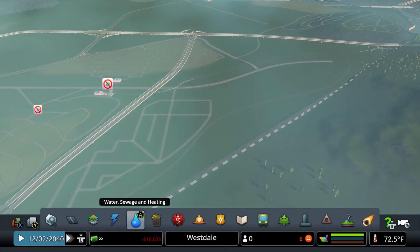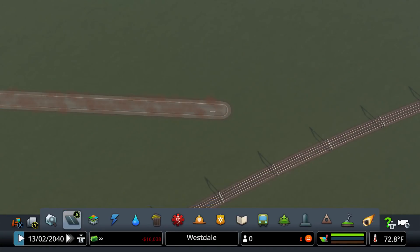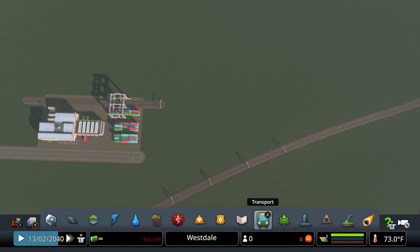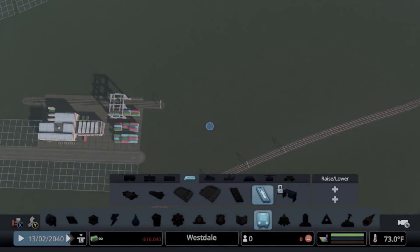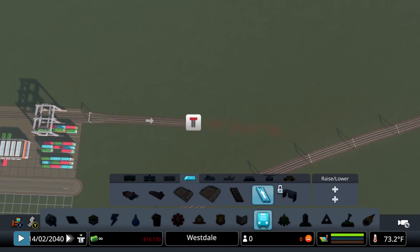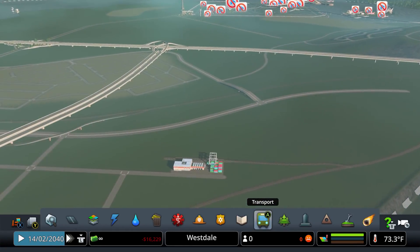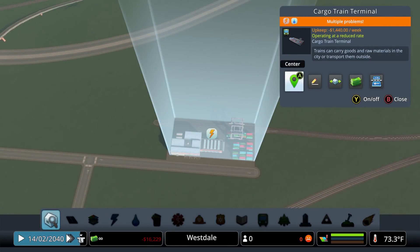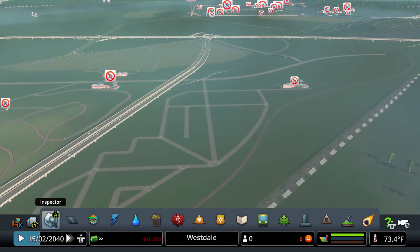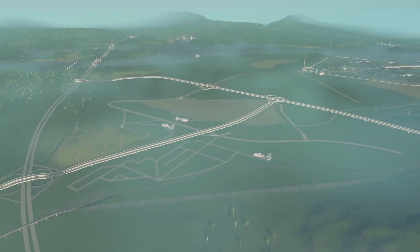Lastly, let's go ahead and put in a cargo train station over here for our forestry industry. I think this one should be pretty straightforward. Let's go ahead and grab it, put it right there, and then the connection could be easier. There we go — perfect. Again, all these trains are outgoing trains, that's why we're using the one-way train tracks — that way there's no incoming train traffic, it's all simply just outgoing.